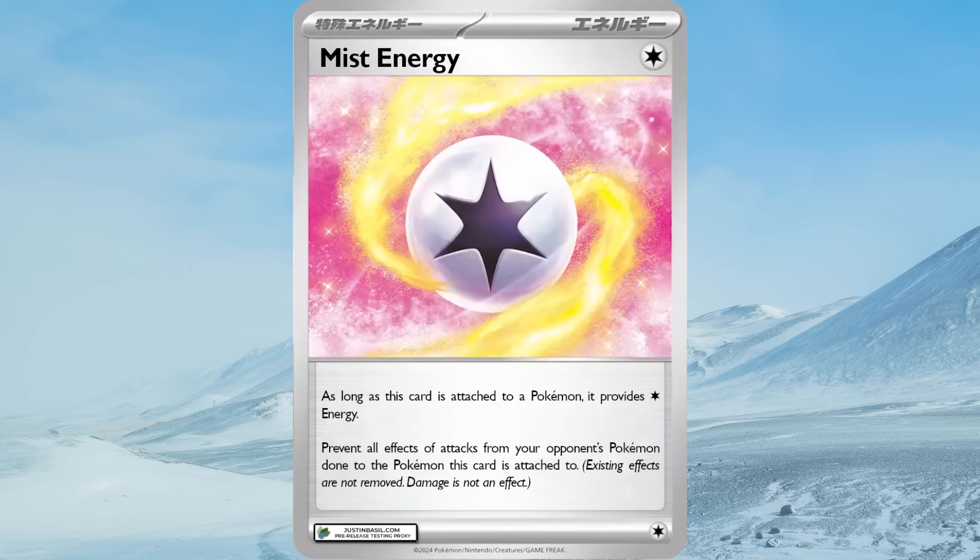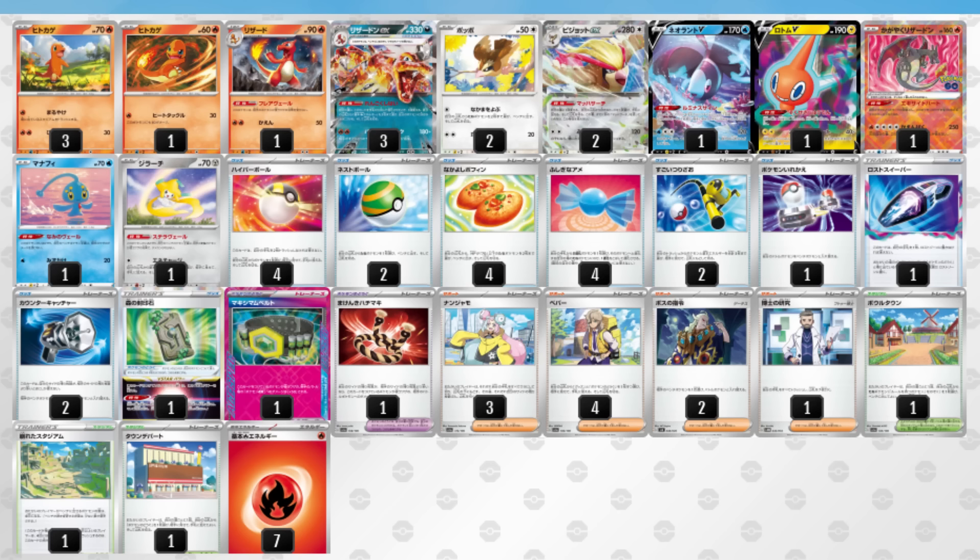I've also seen a few players in Japan run a copy of Mist Energy. The Pokémon it's attached to becomes immune to effects of attacks, meaning Roaring Moon's Frenzied Gouging is useless against them. It can definitely help with that matchup, but it will require a lot of testing to see if you truly need it to beat Roaring Moon post-rotation. Aside from Buddy Poffin and Maximum Belt, your deck will largely remain the same as it is now, with the added benefit of not having to deal with Path to the Peak.